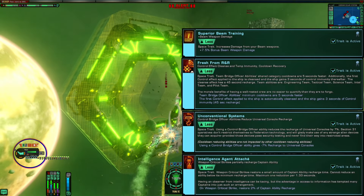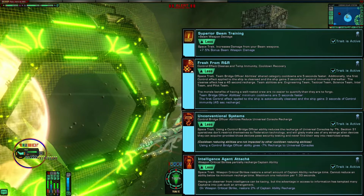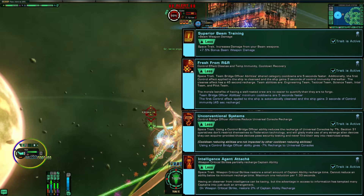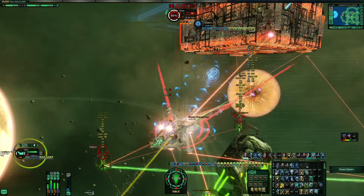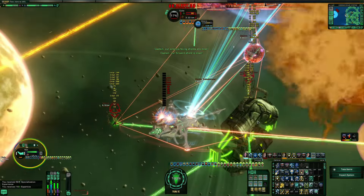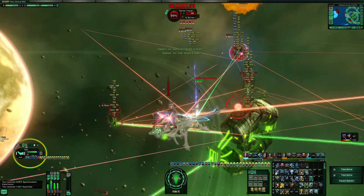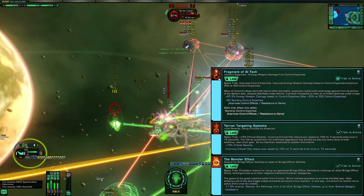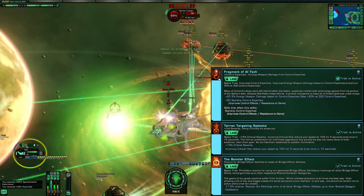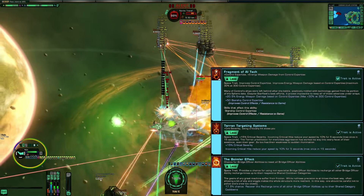As we head over to the next side, we're going to use Superior Beam Training, fresh from R&R, Unconventional Systems, and Intelligence Officer Attaché. I'm going to help them take out this top guy right here. We're going to set off my Baol Linked Weapons, and there's the Genesis Seed using Fragment of AI Tech, Terran Targeting, and the Boiler Effect. So this is not a build for the faint-hearted.